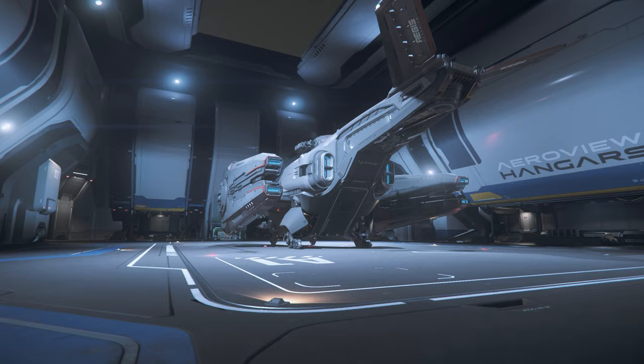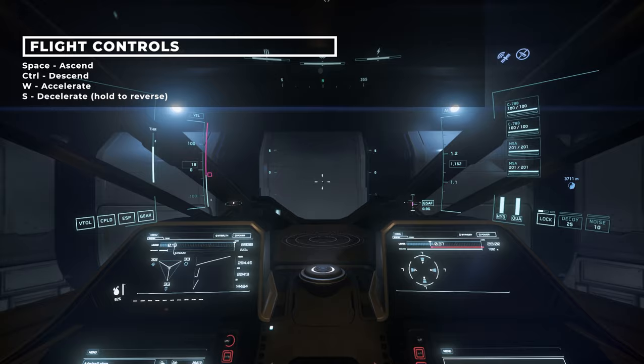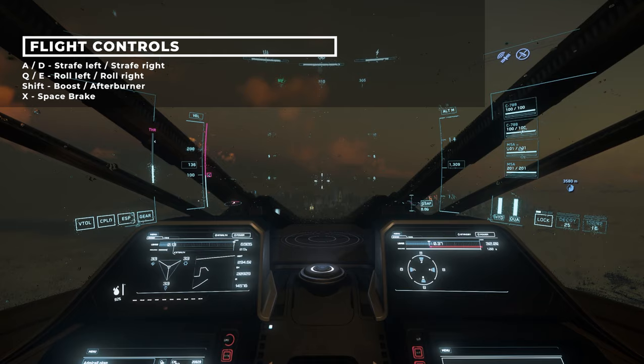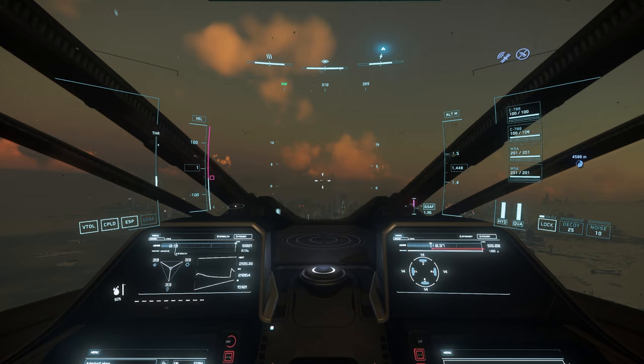Please be gentle — this is where a lot of people end their first flight. Basic flight controls: Space to go up, Control to go down, W to accelerate, S to decelerate or reverse, A to strafe left, D to strafe right. Q will roll left and E will roll right. Shift engages the boost and X engages the space brake — very handy.